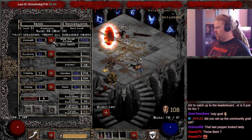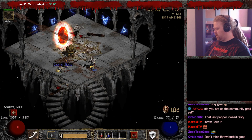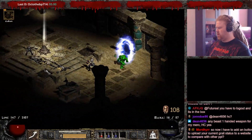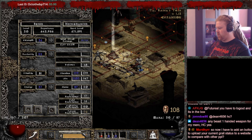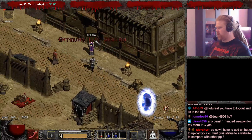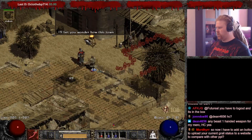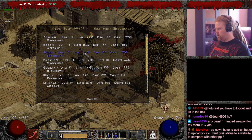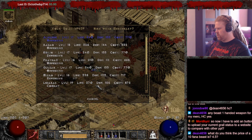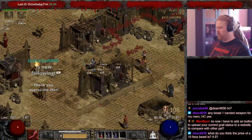Level 20: base Strength is 33, we want to be at base 34 for the large shield, then we drop the rest in Vitality and go one more point in Bonespear. We arrived at Duriel — level 20 and almost 21. I like to hold off on buying a Mercenary until we're about to go for Duriel. We're going to go for a Defensive Mercenary, level 17 — Emilio — probably something like that.